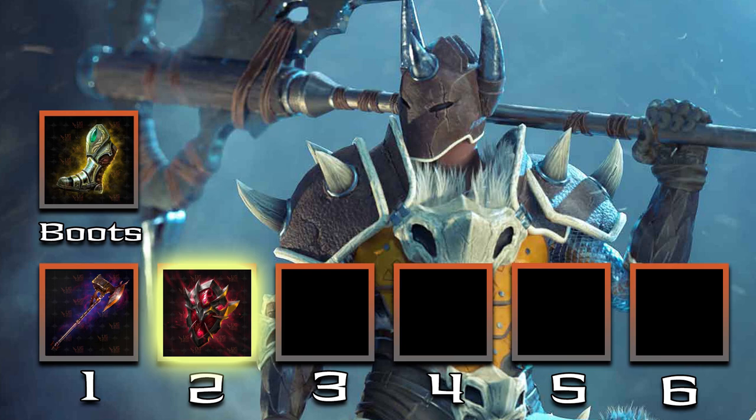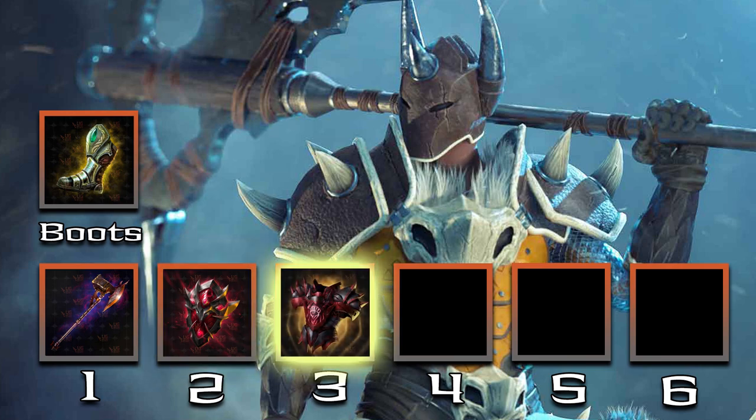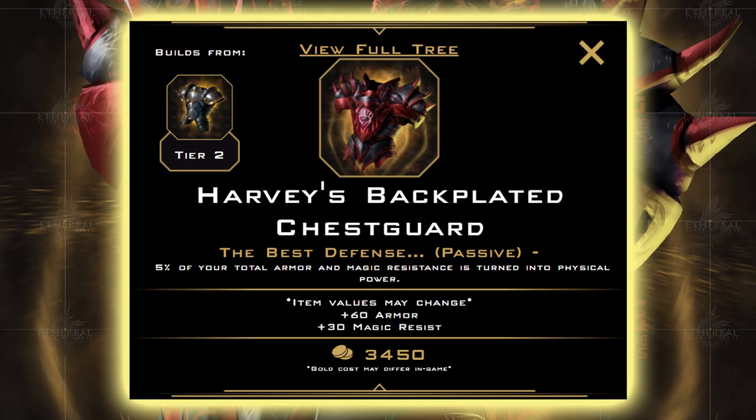The next item's build order depends on your Scavenging Huntsman passive — I have it as number 3, but that's probably a bit optimistic. Harvey's Backplated Chestguard gives you 60 armor, 30 magic resist, and converts 5% of your armor and magic resist into physical power. With Scavenging Huntsman passively providing Talos with increased protections, this will probably be an auto-include in any Talos build.